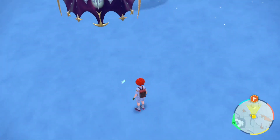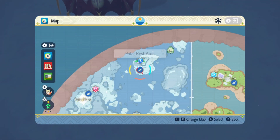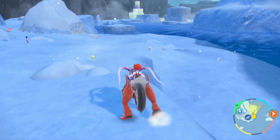To unlock Piplup as an encounterable Pokémon, you need to upgrade the Polar Biome. To do this, head to the main entrance of the Blueberry Academy, walk to the barriers, and then select League Club Room on the list that pops up.